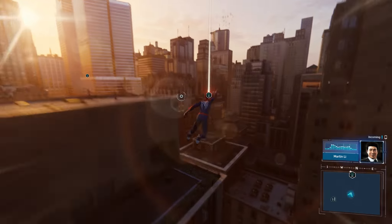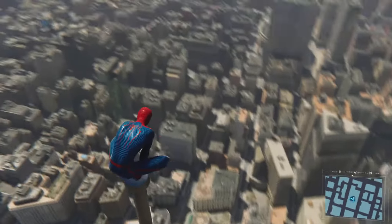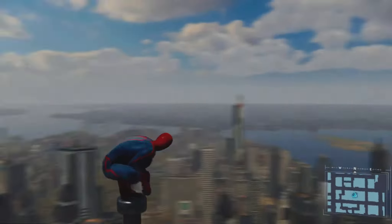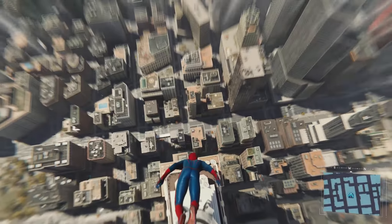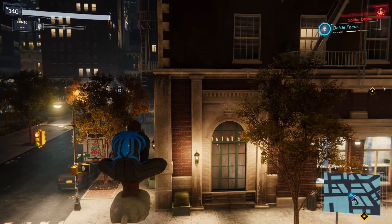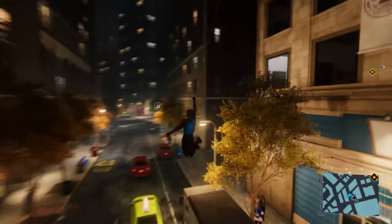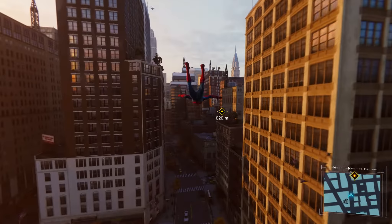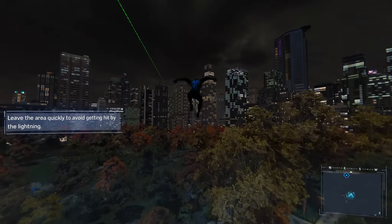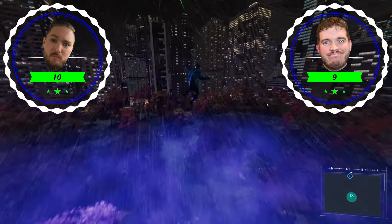New York has never looked better. In some of these moments, like when you're perched on top of the Empire State or even in front of the Avengers Tower and you just look out — the draw distance is ridiculous, and it's just kind of breathtaking. You get the ability to swing through the city, and if you stop on pretty much any given building, in a lot of cases you can even see inside the apartments. Add on top of that all the dynamic lighting with the daytime, nighttime, and even the rain effects — this game looks beautiful, it runs very smoothly.